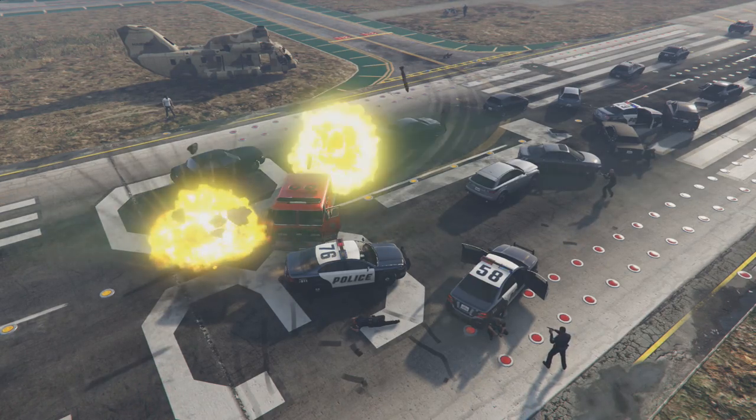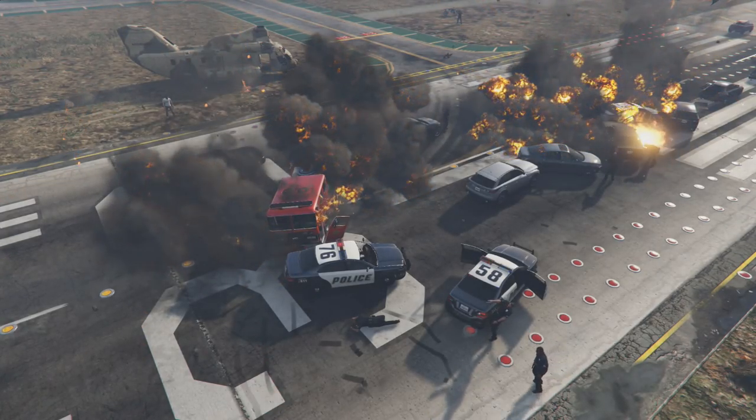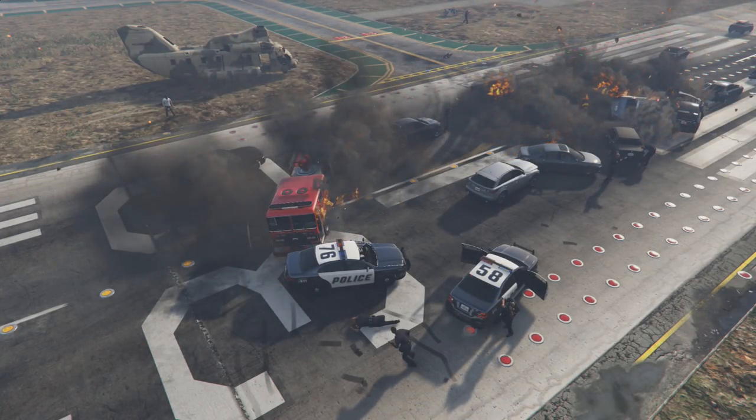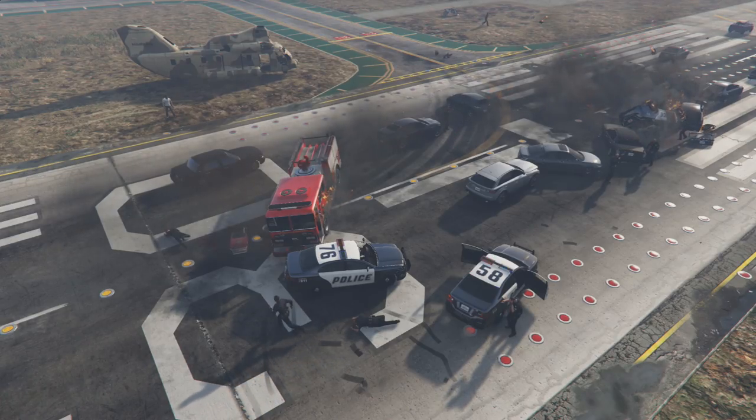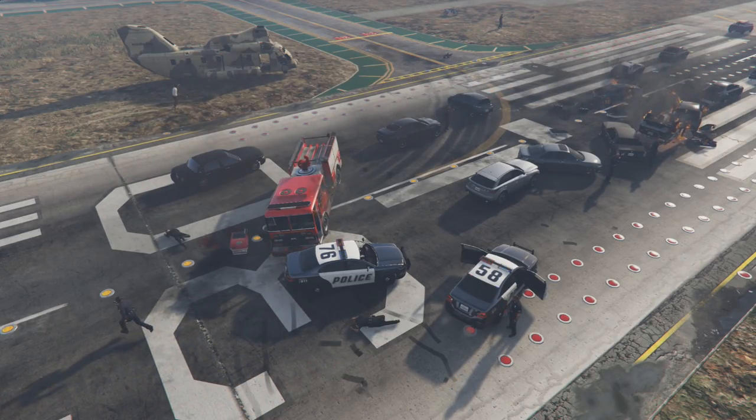In the next clip you can once again see the direct impact of the cluster bomb, and you can also see that the blast radius isn't really that great. It does seem to do some damage to the Washington right there next to the police car, but it fails to explode.